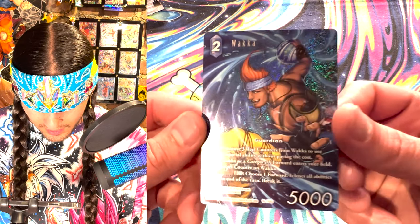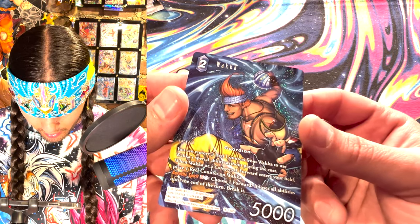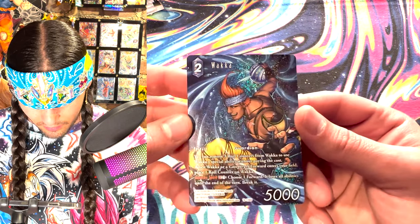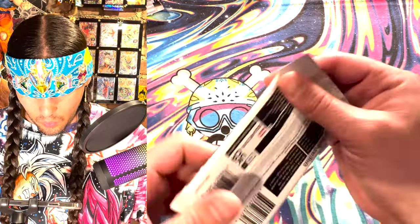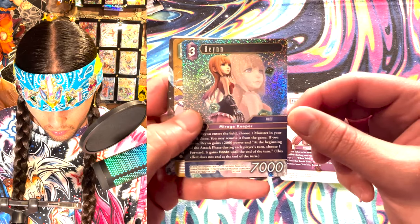Wow, 36 packs in a box - that's pretty generous of Final Fantasy. Whoa - Wakka! Yo, this guy - he's playing the game, he's got the ball. This is the underwater ball game I was talking about - these yellow pants. Thank you, Wakka! Wow, this is a cool looking card. I think this might be one of the full arts. Wakka is the man and the openings is the plan.